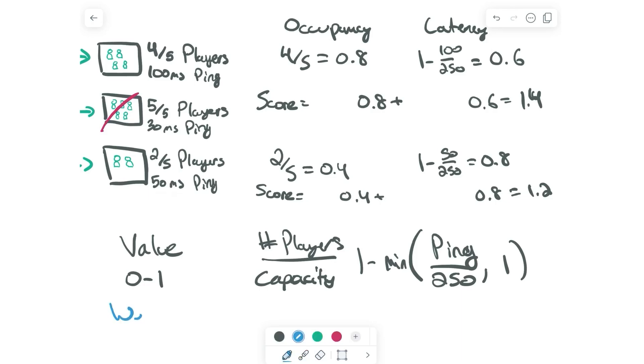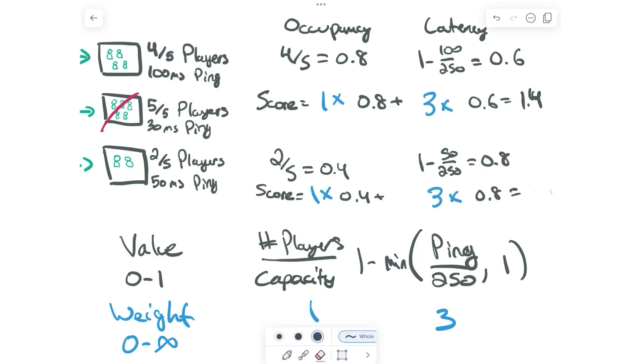This is where we introduce the concept of weights. A weight can be any number between 0 and infinity. Let's say we pick a value of 1 for occupancy and 3 for latency. We multiply our occupancy signal value by 1 and our latency signal value by 3. What we find is that now the score for the first instance is 2.6 and the score for the second instance is 2.8. So by changing the weights without changing any of the data, the player would now be joined to this bottom server. This is how the weighted sum algorithm works, and this is how matchmaking works every time a user clicks the play button.